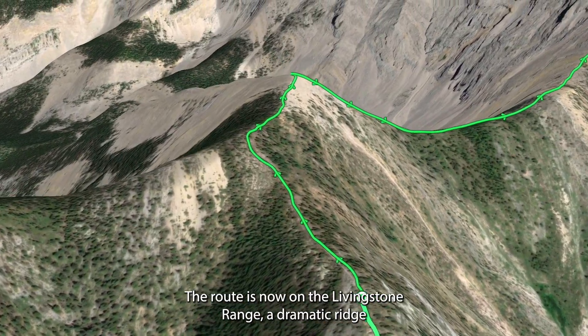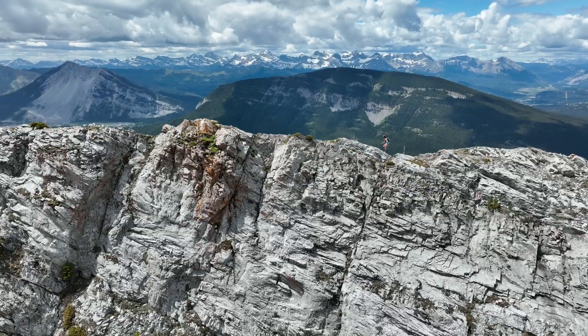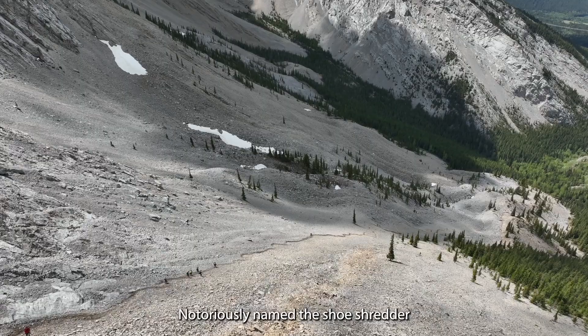The route is now on the Livingston Range, a dramatic ridge that divides the prairies from the Rocky Mountains. A ridge descent leads you to the scree portion, notoriously named the Shoe Shredder.